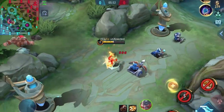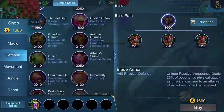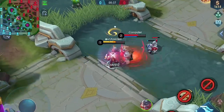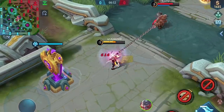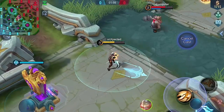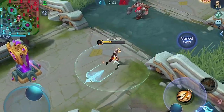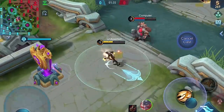Here's a quick recap. You can immune Franco's hook. On the red side, you only need Tough Boots. On the blue side, you need Tough Boots and Rock Potion, or it will not work. This rule applies to custom mode, practice mode, and should apply to classic games.